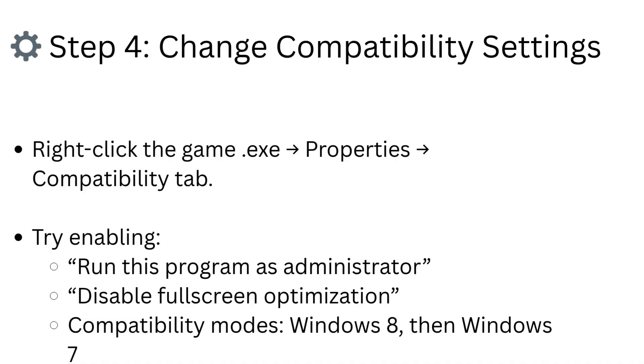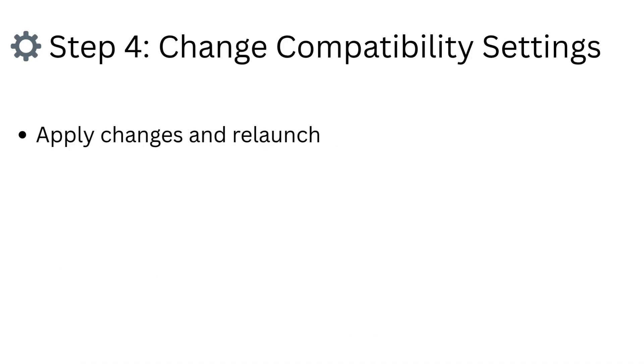Step 4: Change compatibility settings. Right-click the game .exe and go to Properties, then the Compatibility tab. Try enabling: Run this program as administrator, Disable full-screen optimization, and compatibility modes — try Windows 8, then Windows 7. Apply changes and relaunch.